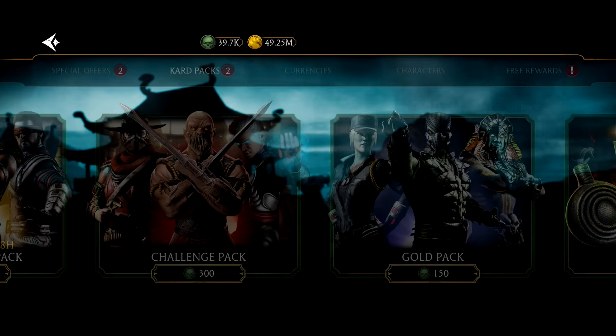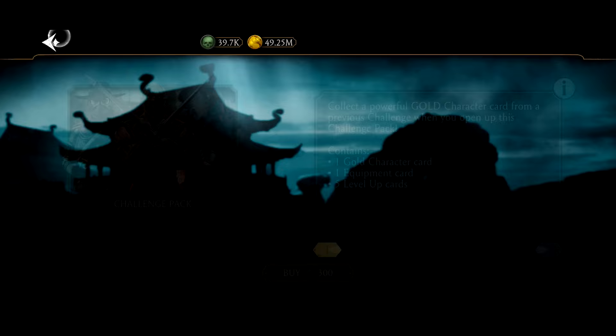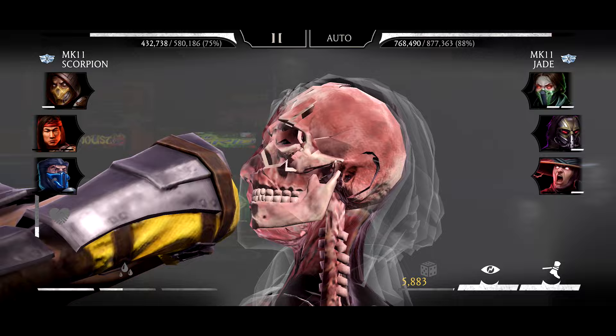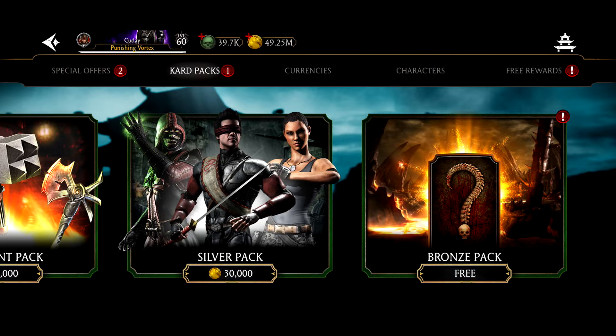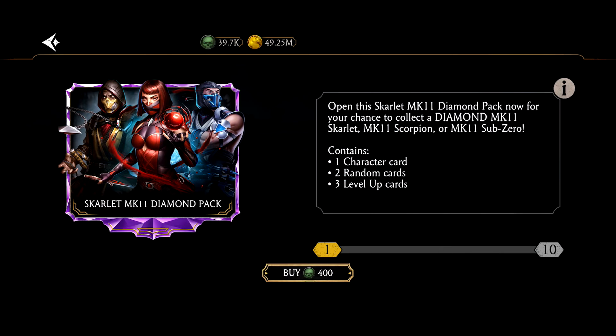What you need to be careful of is the challenge pack — do not open this pack. It is not worth it under any circumstance. 300 souls is a very significant increase, because if you go over to the Scarlet MK11 pack you'll see it's 400 souls with the gold challenge character chance built in, plus three diamonds — two of them being some of the best diamonds in the game. Scorpion and Sub-Zero are both extremely important for late game when you build your first diamond team, so you should definitely open this pack after you're done with the gold pack. The goal with the gold pack is to max out your regular gold cards, then move on to the Scarlet MK11 version.